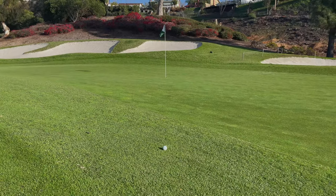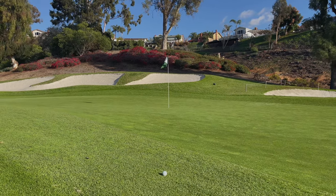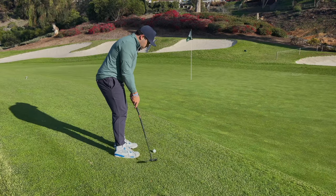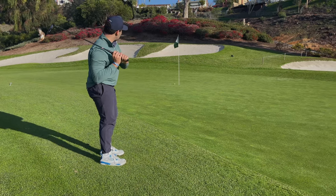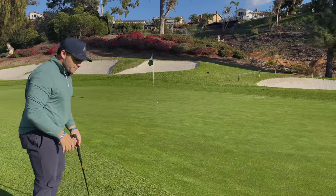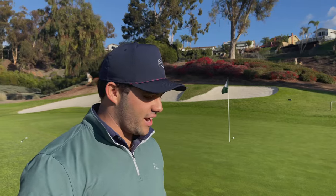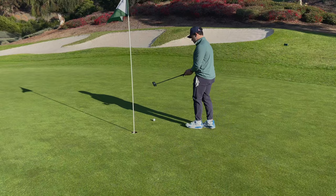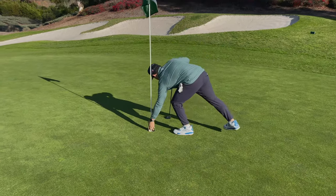This is the putt we're looking at here, up the hill, a little left to right. It's probably going to snap super hard to the right, so I'm going to anticipate a lot of break, play it way out to the left and let the slope bring it down. I put a pretty good roll on that one end over end up the hill — I told myself I had to get it there and I knew it was going to be pretty slow. Tap this one in for par. Keeps me at one over through six holes.